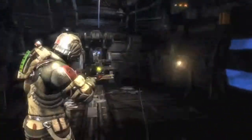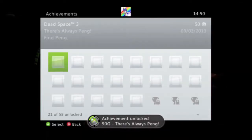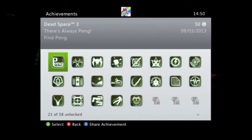As soon as you pick it up, you shall receive 50 lovely gamerscore. And that's how to get the 'There's Always Peng' achievement in Dead Space 3. Thanks for watching — remember to like, comment, subscribe, all the good stuff. Cheers.